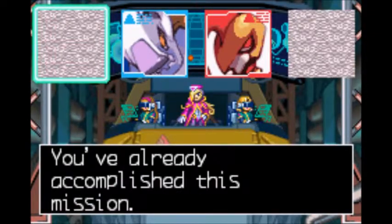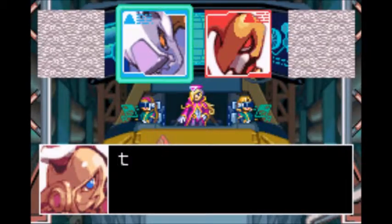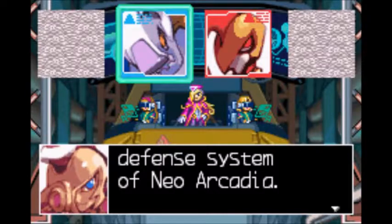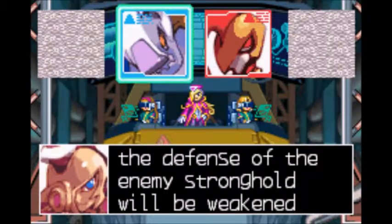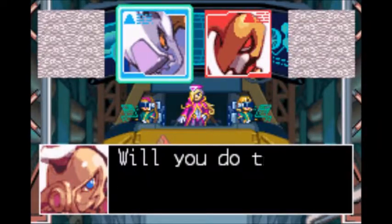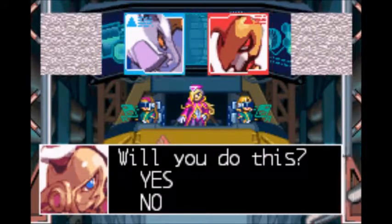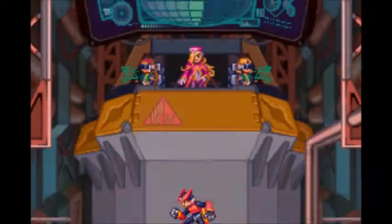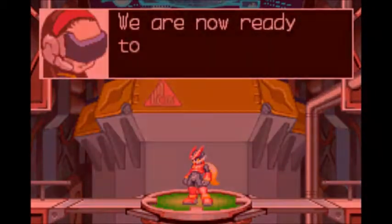The first one we're going to do today is in the Computer Zone. This mission is about sabotage. There is one of the computers in Antarctica which controls the defense system of Neo Arcadia. Once you destroy the Guardian boss and the computer room, the defense of the enemy stronghold will be weakened enough to carry out Operation Righteous Strike. I have no choice. Anyway, here we go — to Antarctica.